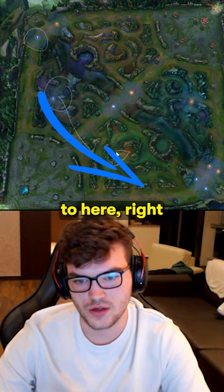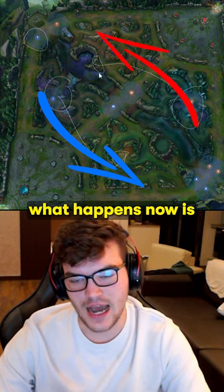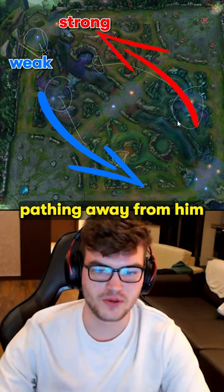And our jungler is pathing from here to here in the early game. And the enemy jungler is pathing from here to top side. What happens now is, enemy top laner is strong side and we are weak side. Why is this guy strong side? Because his jungler is pathing into top, and my jungler is pathing away from him.